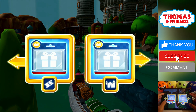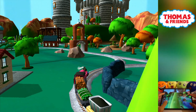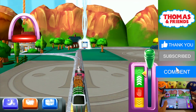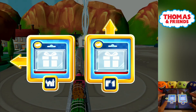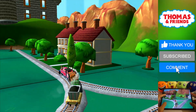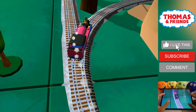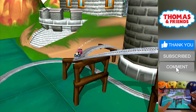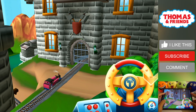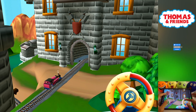Choose a direction. Right leads to the Haunted Castle. Left leads to the Town Square Station. The Haunted Castle is just ahead. Left leads to the Haunted Castle. Forward leads to Henry's Tunnel. The Haunted Castle is just ahead.